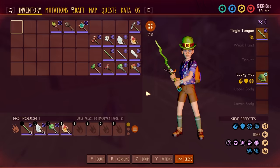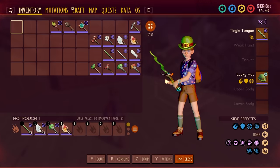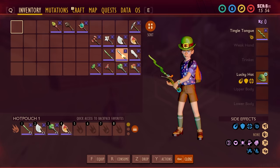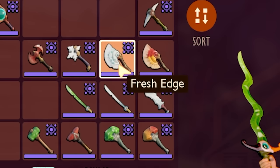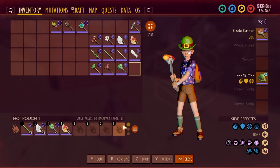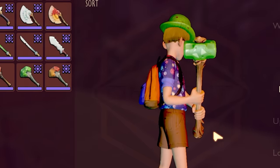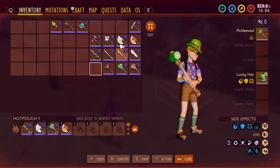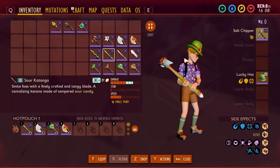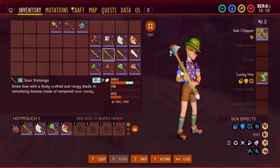Once you've unlocked all of those and want the rest, you've got to get into Remix Level 3, which means beating the game and those bosses once again, then unlocking the final set of weapons — except for the Queen Ant weapons, which can be unlocked without remixing at all. At Remix Level 3 you're unlocking the Fresh Edge, the Sizzle Striker — the spicy version of the Mint Mallet — the Pickle Maul, the Salt Chipper, and finally the Sour Katana. That's how you unlock all of those different weapons.